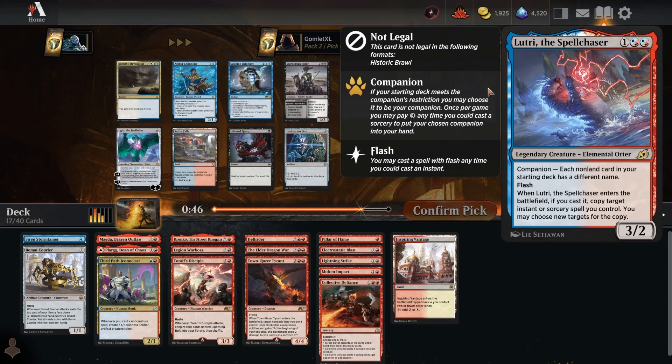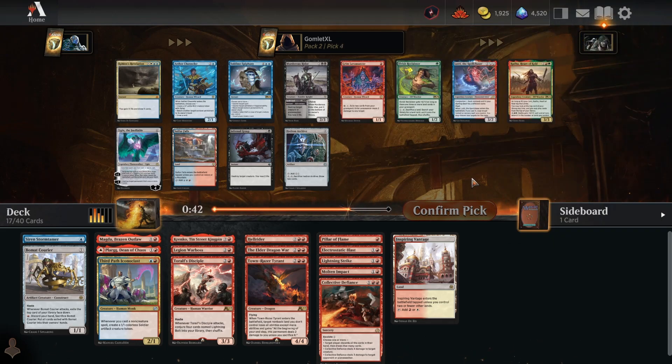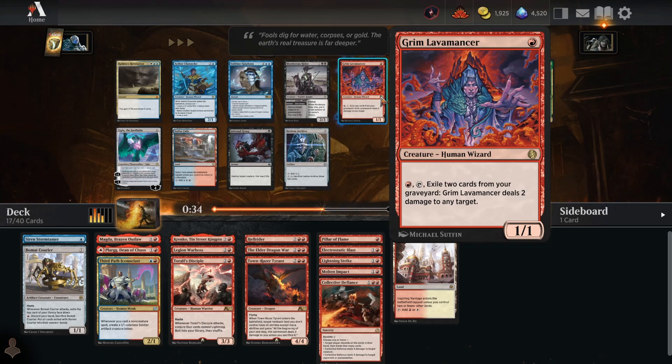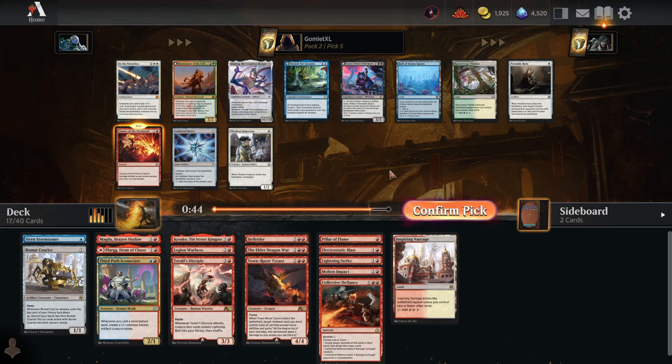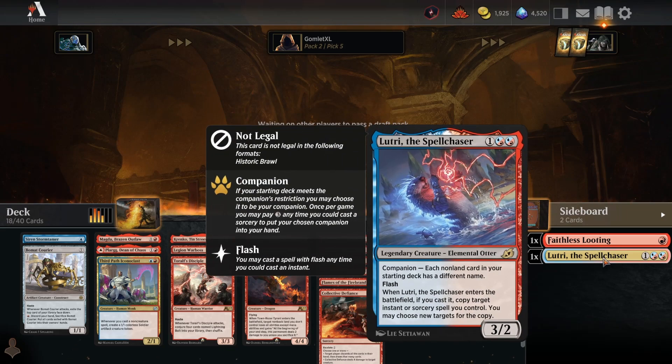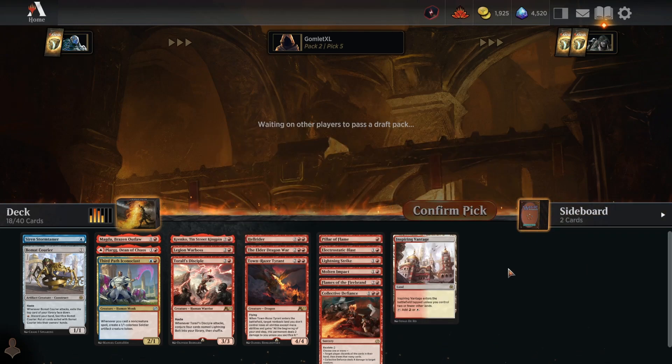We'll take the Molten Impact. I can play Lutri in mono-red — it's a free companion no matter what, since every card in a cube deck has a different name. If we ever run out of cards, we just drag it in from the sideboard. It's not that great as a 6-mana 3/2, but starting every game with an 8-card hand beats starting with 7. Grimlava Mancer is also a really strong card for red strategies, particularly ones with lots of instants and sorceries filling the graveyard, but I still really like taking companions when there are no deckbuilding restrictions to meet.